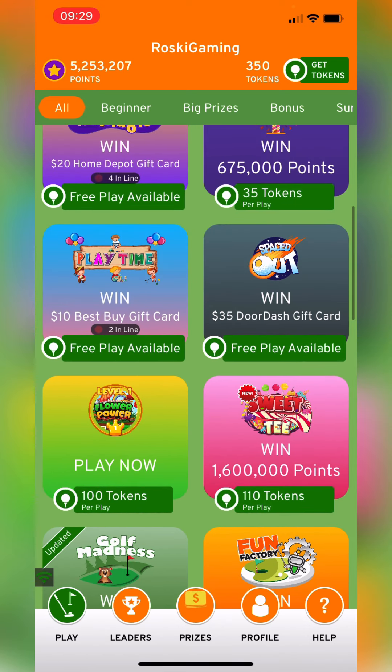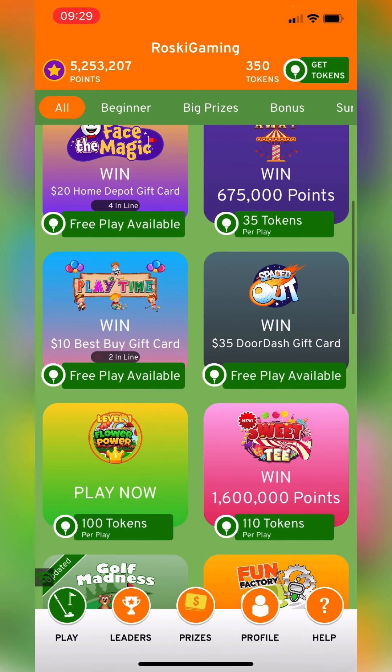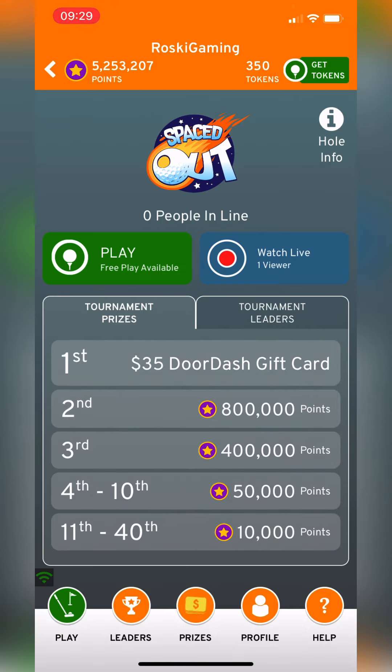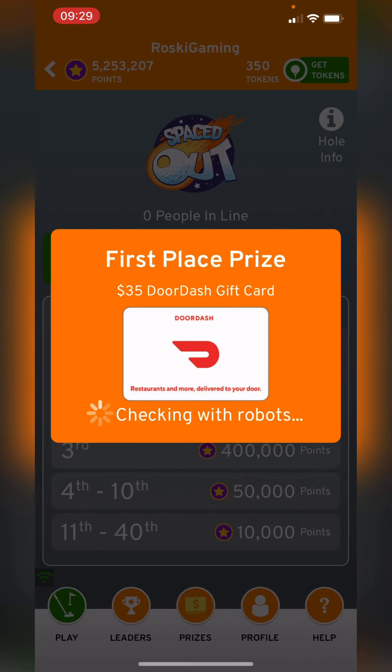Today we're actually going to be going for Spaced Out — it's back on the free play availables. There are three free plays on it and nobody in line, which is great. We're also looking at the top 10 prizes: first place gets a pretty good prize, and second through tenth all get a sizable amount of points, which makes this course extra attractive. So we're going to go ahead and get our three free plays in.